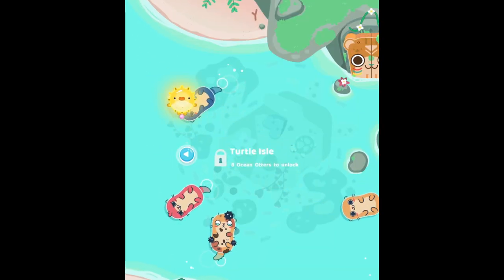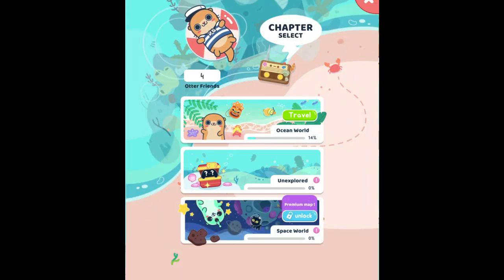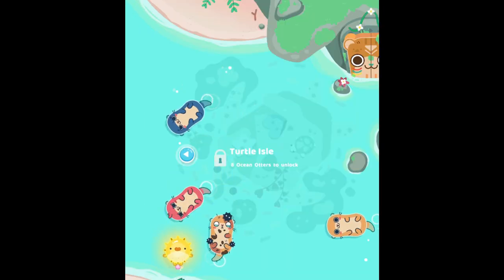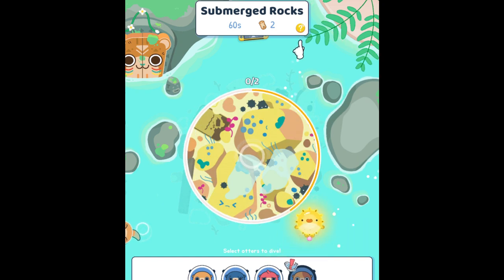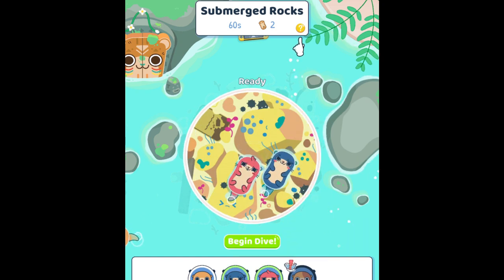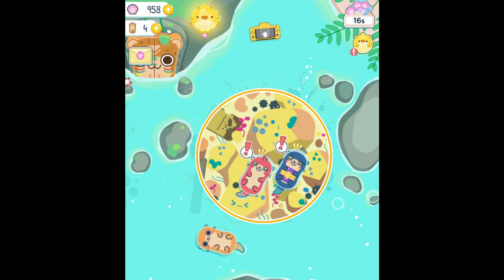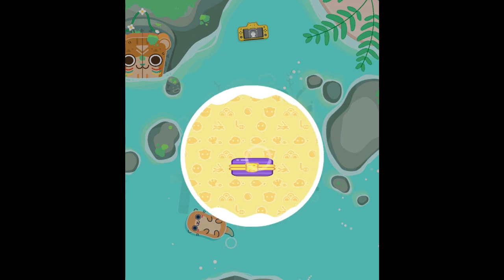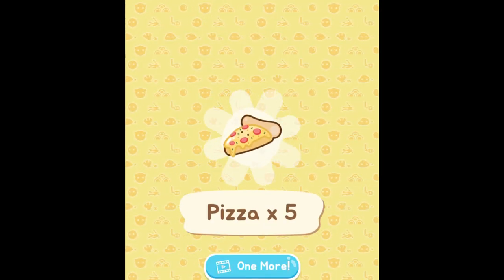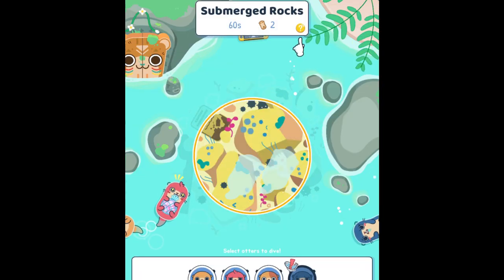So let's try to send them. We have the ocean world and we still have a lot of missions to do. Let's submerge rocks and send Willy with Brad. Let me send them really quick — and now they are back. Let's see what they got for us, hopefully something good. We got pizza! Which is great, now we can feed them pizza. I'm sure they will love it.